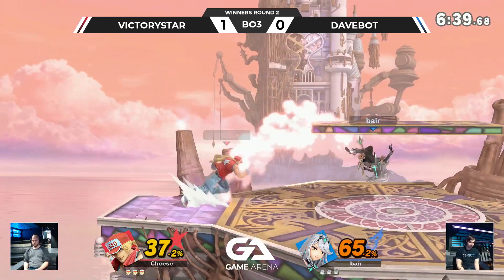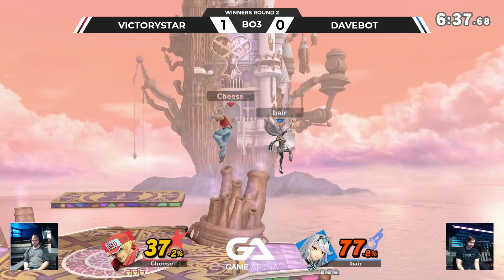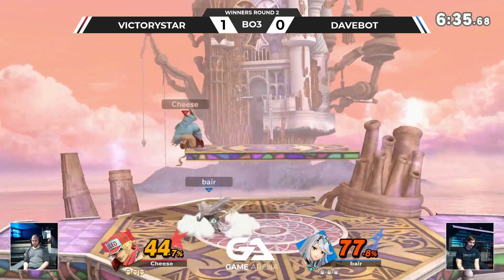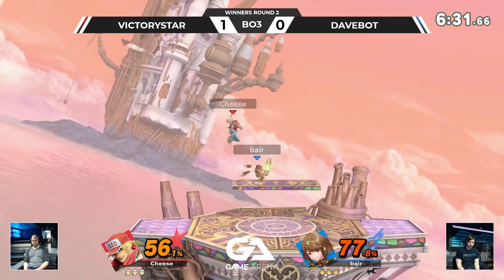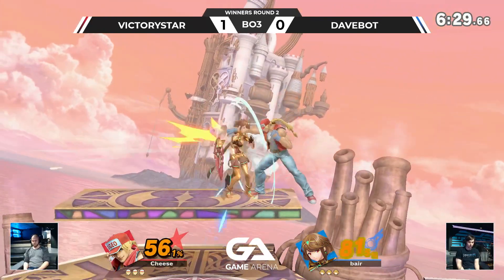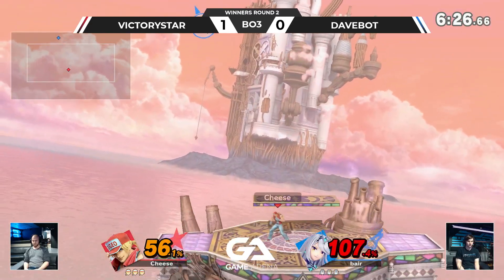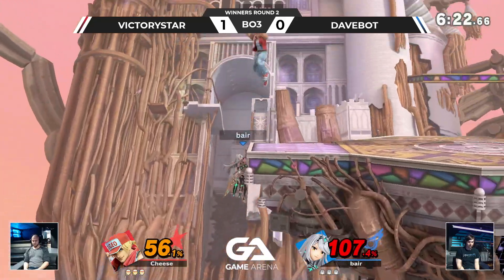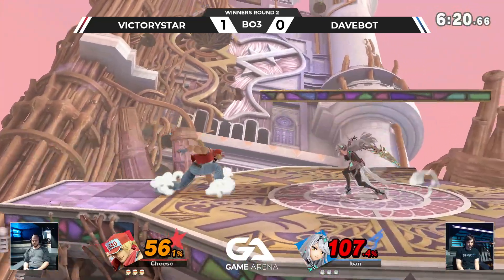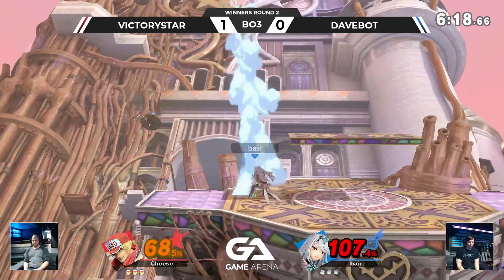Good punish with the forward smash. Coming in — he jumps and nairs from ledge, gonna work this time. Trying to get the back-air to read the jump in, and Dave is able to fall a little bit through before that happens. Pyra is already out — you cannot punish that move. Rising tackle not gonna be enough; Pyra is a little bit heavier. Going back to Mythra trying to read with a down-tilt, he gets back — good grab to punish the forward smash.